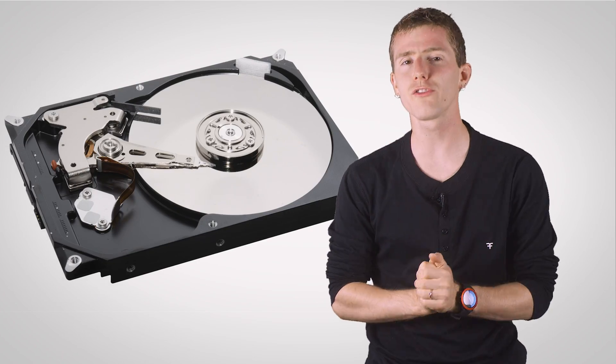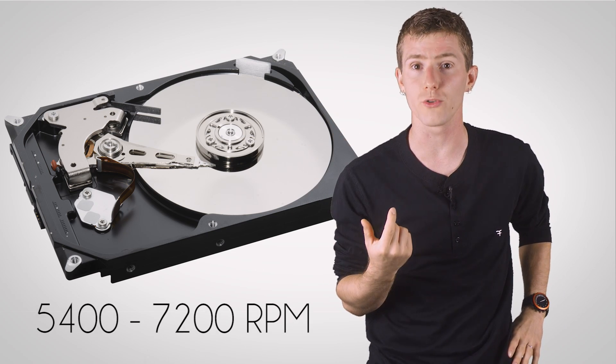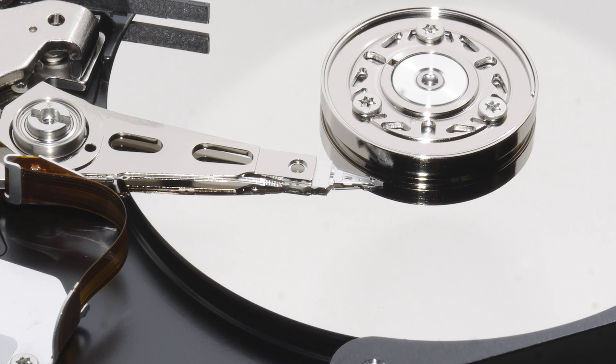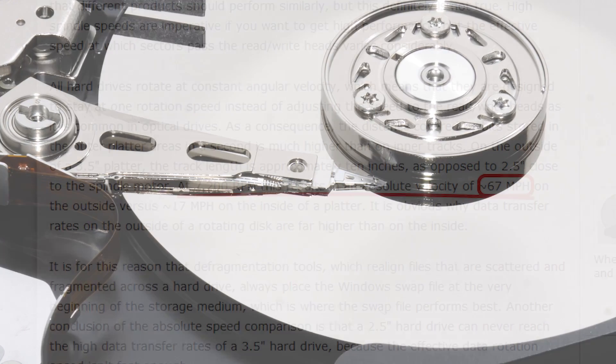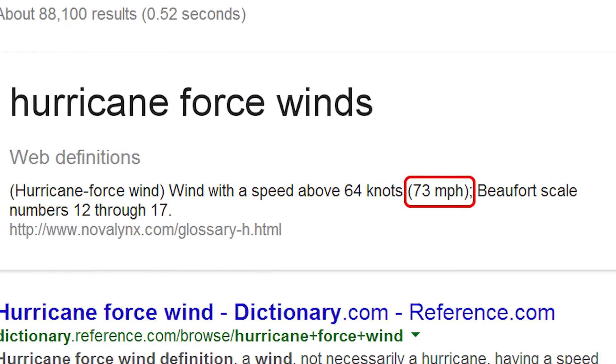A modern consumer-grade hard drive spins at anywhere from about 5,400 to 7,200 revolutions per minute. Its read and write head hovers mere nanometers above a phenomenally sophisticated magnetic platter that generates just about hurricane-force winds as it spins around inside your PC. It's basically a f***ing miracle.